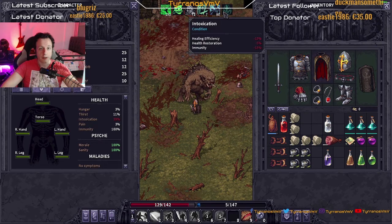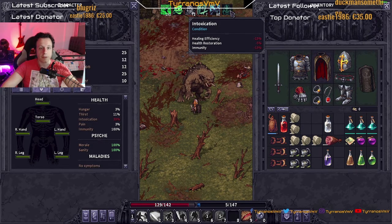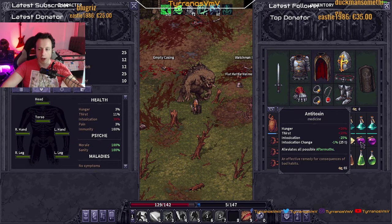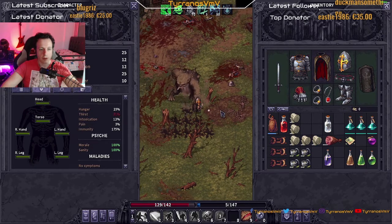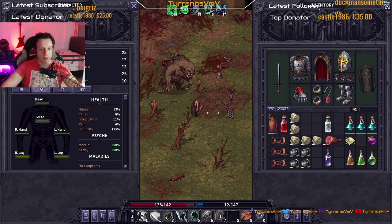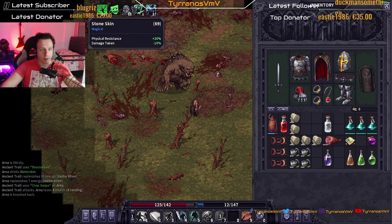39 — healing efficiency, heal resurrection immunity minus 50 percent. We can actually eat one of these now. Very nice, dodge that, drink this — poggers! We are balanced out right now, we are balanced boys.